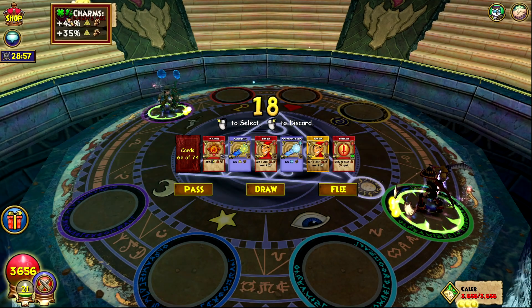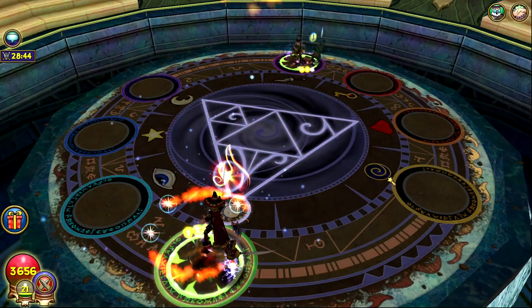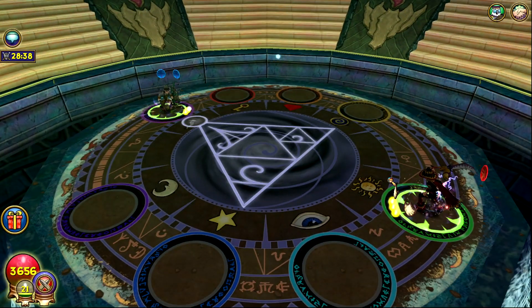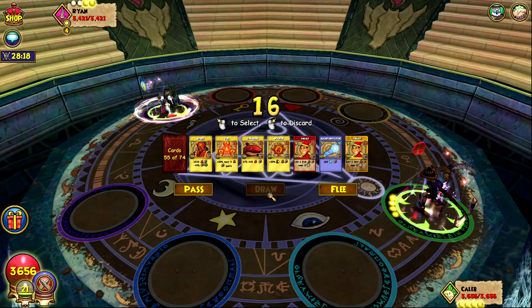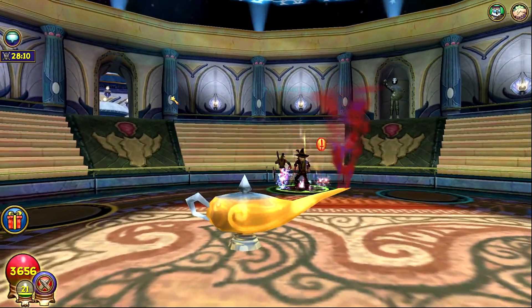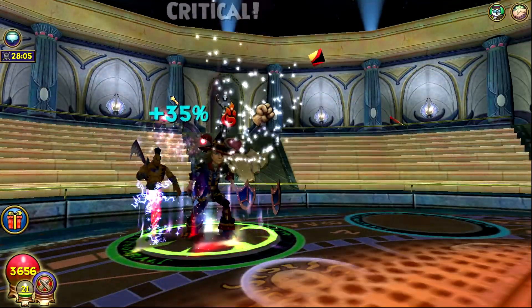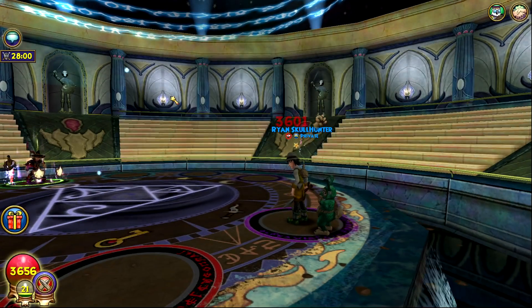Stun blocking is really good. He put on two different blades. His pet probably doesn't have any damage talents, so I'm not even really worried. If this was a normal Myth I would probably just shield, but right now I'm just gonna blade because he probably doesn't have that much damage. He's using Amplify — if I pull an Efreet I'll just use it. This should do a lot of his health and it gives him the weakness so he can't do much.